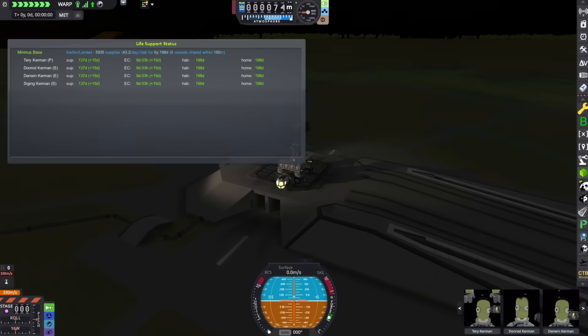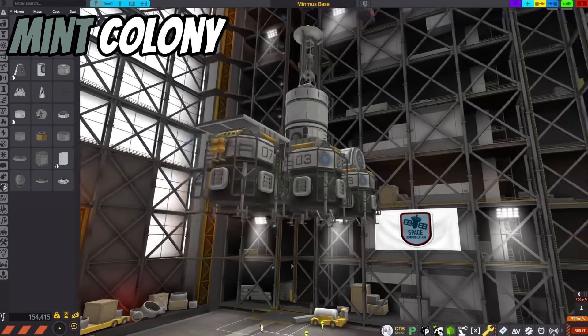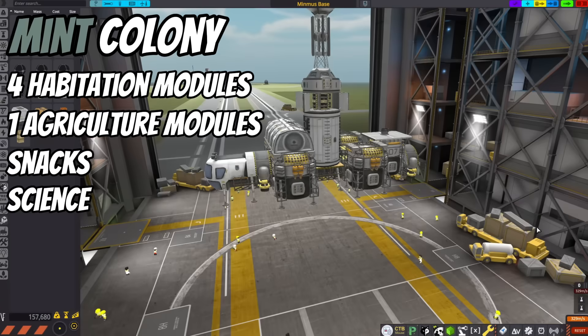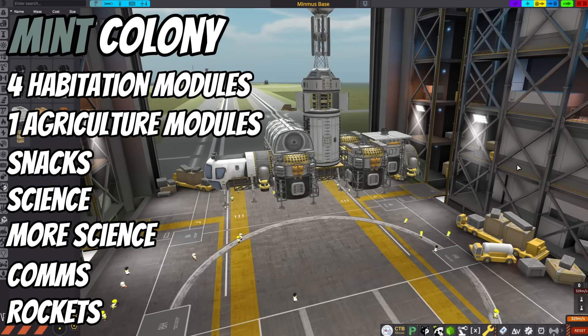Preliminary testing of the Mint Colony shows that as time passes, four Kerbals on board do not lose habitation time — it actually increases. The colony consists of four habitation modules, one agricultural module, extra food on board in case of emergencies, science experiments, a mobile processing lab, a communication and electrical module, and two rocket engines meant for a smooth descent onto the surface of Mimus.